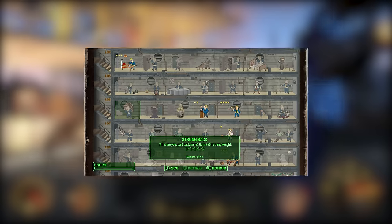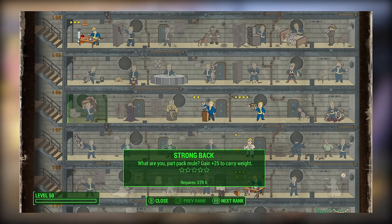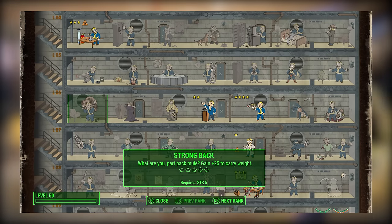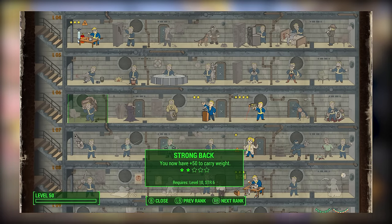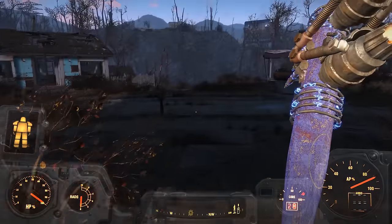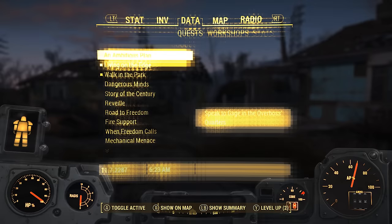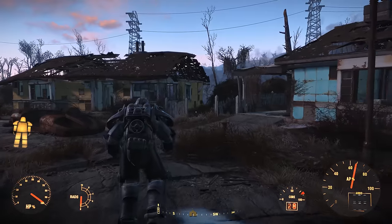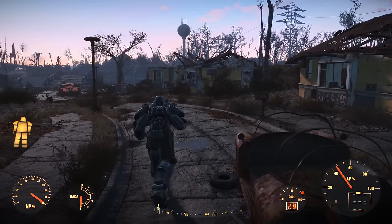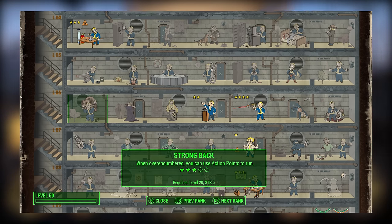Number 6: Strong Back. Depending on how you allocate your Strength at character creation, Strong Back might be a good perk if you want additional carry weight. At rank 1 you get an additional 25 carry weight, while rank 2, available at level 10, gives another 25 for a total of 50. This is especially useful early on, and if you've put together a Strength build, Strong Back goes well with additional investment to further improve carry weight. Rank 3 at level 20 allows you to use action points to run.